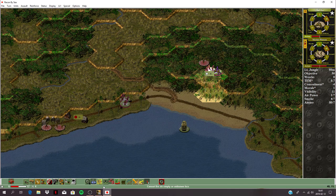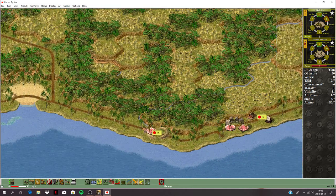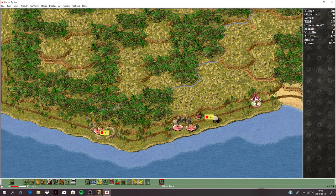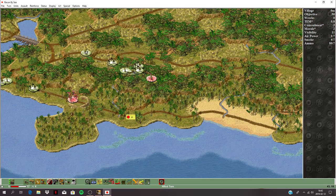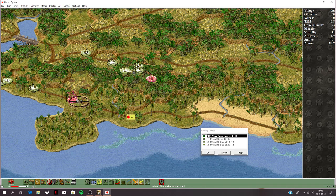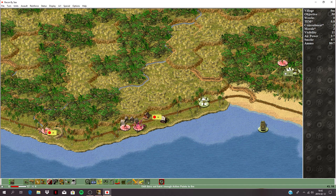That machine gun can lay down some fire there — 10 attack power, pretty good, but no effect. This is going to be tough. He probably has something in there — that airstrike failed unfortunately. He's got mortars, so let's look at the barrages — lay down fire with the pack 75 on this position. End the turn.